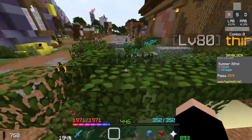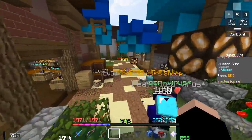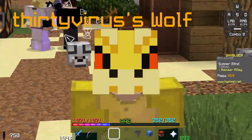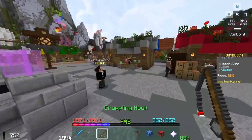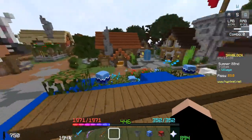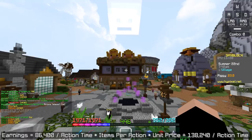So I decided I wanted to figure out a way to make a timeless tutorial — something that won't expire. I put together a little equation that calculates how much a minion will make in a day. As you can see in my chat, I just typed in the equation: earnings equals 86,400 divided by the minion's action time...